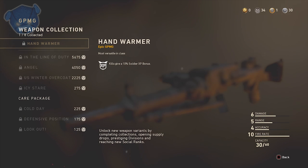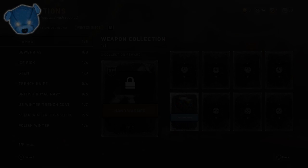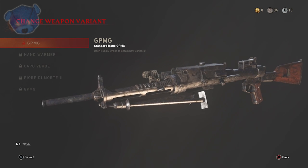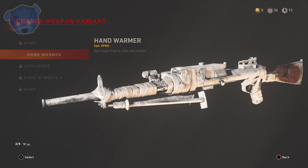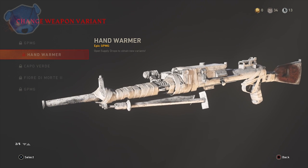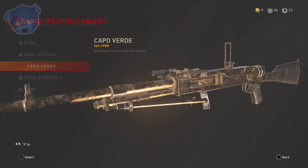The GPMG LMG has a little love to offer — it's called the Hand Warmer. This is a winter supply drop you can get or unlock with armory credits, and if you go over to weapon kits you can see this variant along with all the rest. It does have a rare version. The Hand Warmer is an epic variant, and as mentioned there are two epics, one heroic, one standard, and one rare for each weapon set.